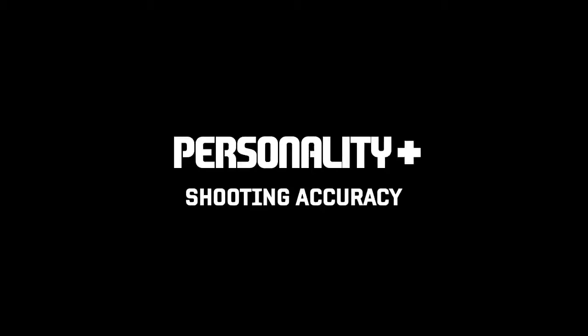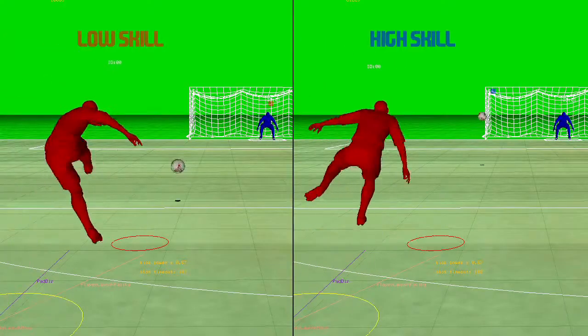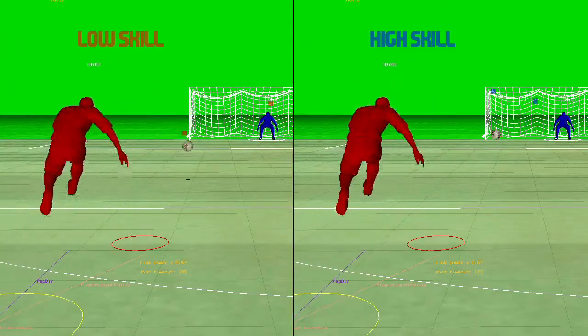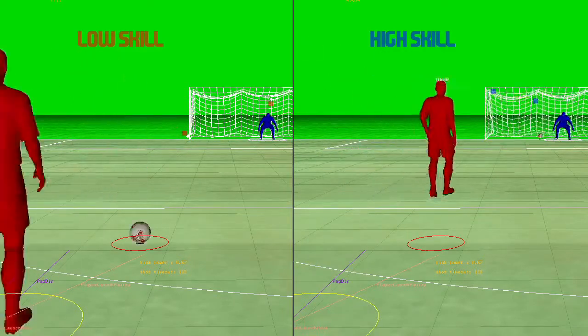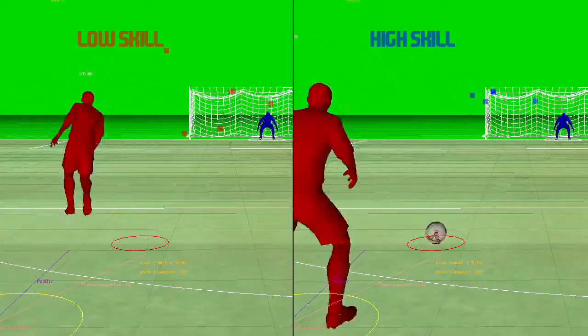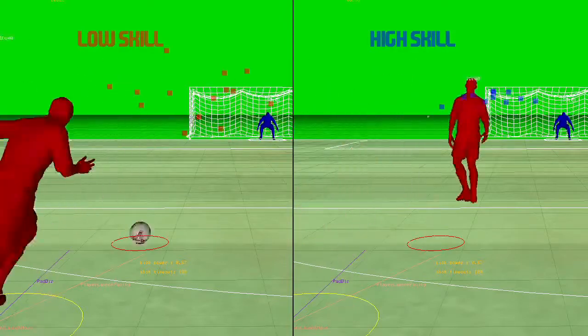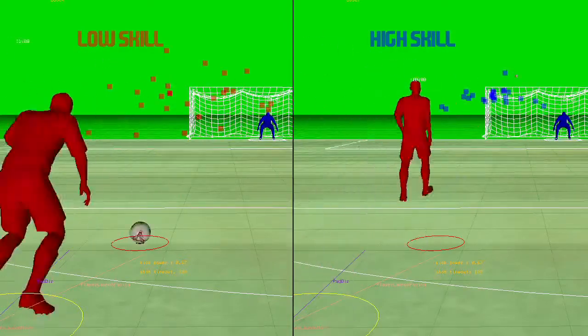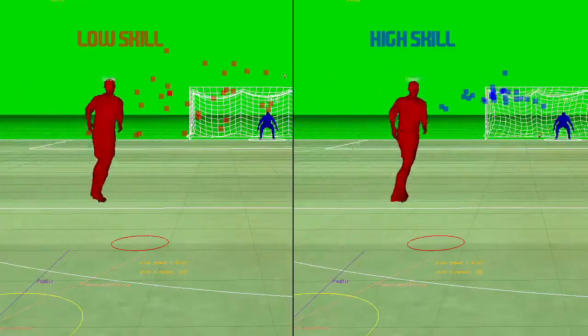I'm now going to show you a test that we do on the shooting attributes. This time the video is side by side and you can see that we have two players — one high skill and one low skill — both hitting the same shot over and over, aiming for the top left corner. The red and blue boxes indicate where the ball crosses the goal line, and you can see that the variance of the high skill player is much lower, but also the accuracy of the high skill player is much higher than that of the low skill player.